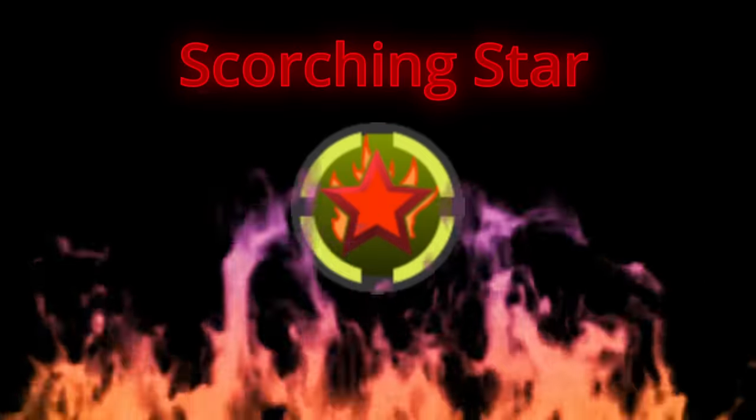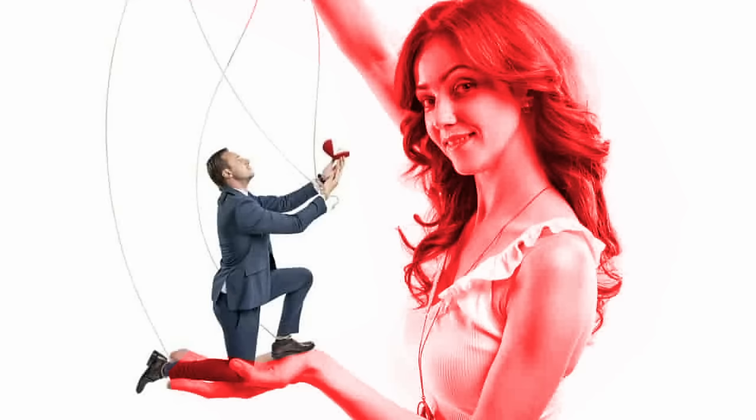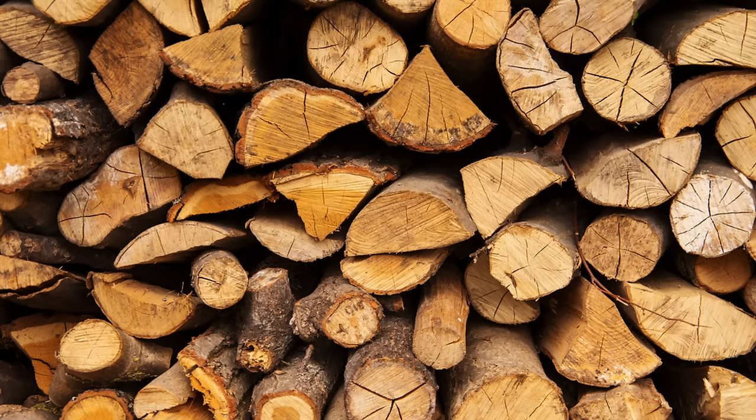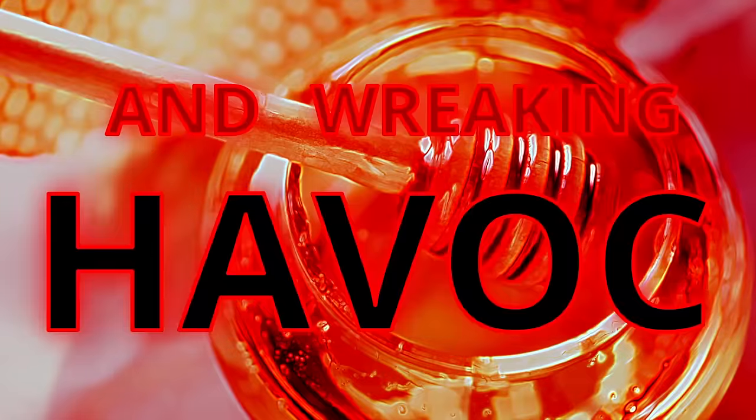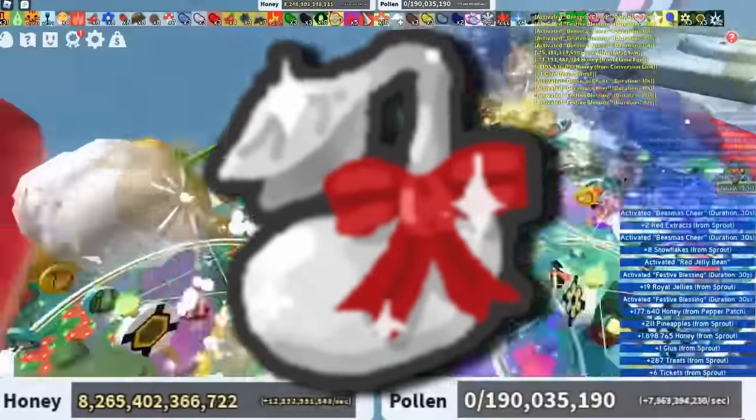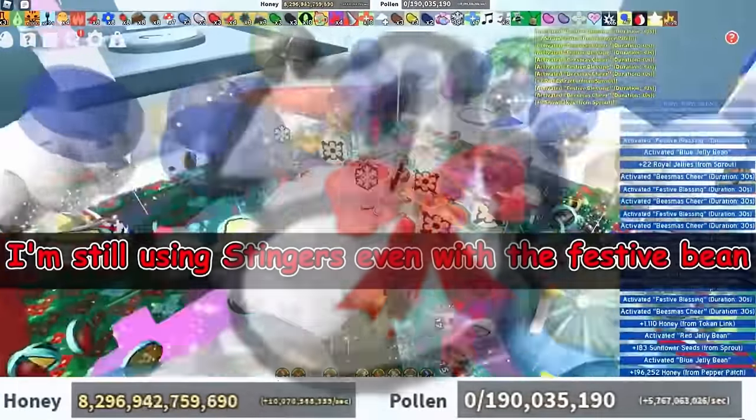Red Hives took ownership of the Scorching Star, a powerful passive that allowed the user to ascend to godlike levels of honey making. How it would work is if you had the passive, you would need to collect 30 red boost tokens to summon it for 45 seconds. During this time, standing in flames would increase many multipliers like Red Bong. Red Hives would also take advantage of the Star Saw for the exact same reason White Hives would. The player Elo was able to take Red Hives to a whole new level in the Beesmas of 2020, making over 2 quadrillion honey in just a few weeks, because of how much pollen Red could collect combined with a festive bean which converted 100% of pollen into honey — it was just broken.